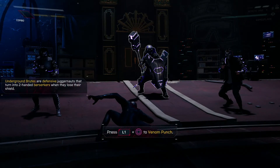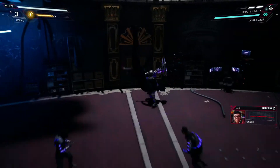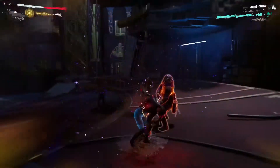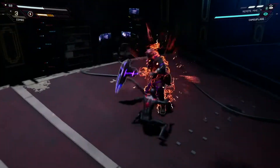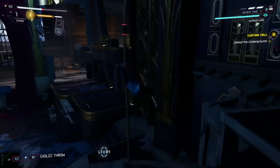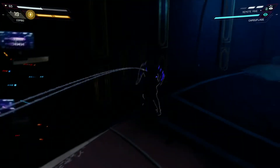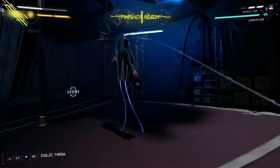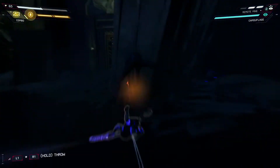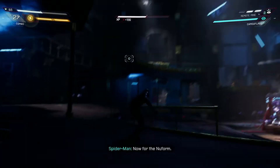Underground brutes are defensive juggernauts that turn into two-handed berserkers when they lose their shield — so it's like — okay, wow. Oh, I missed. Oh sure, that works. I can't see — gotta deal with people shooting at me first I think. Come on, let me finish him. There we go. I just want to get rid of these guys so I can focus on the big guy. Did you enjoy that? Punch them right into their own bomb!